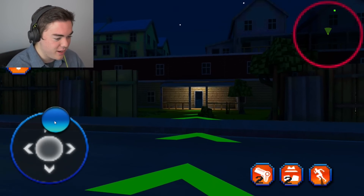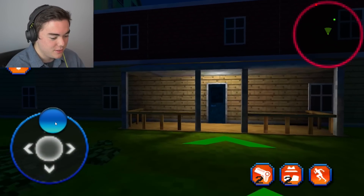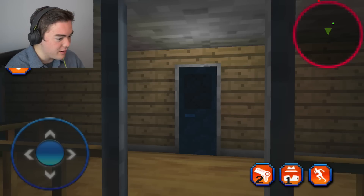So we can move around with the joystick. We're just gonna walk up to the door and see what happens. What are these things on the bottom? Is this a gun? That looks like a gun. We got like a hat - are we invisible?